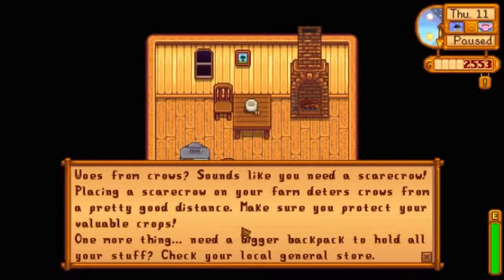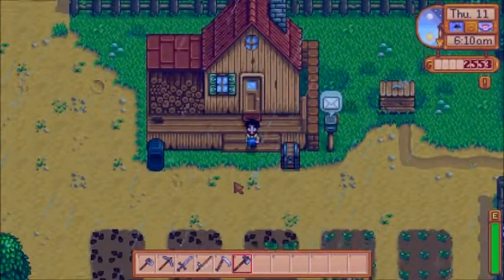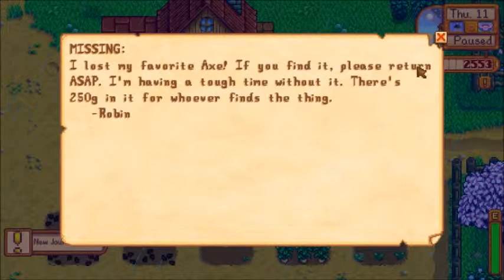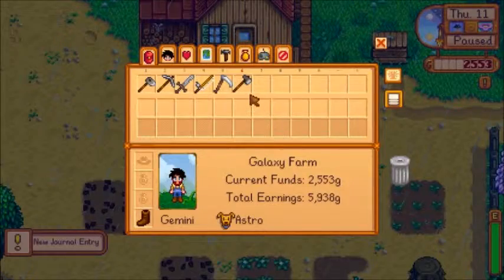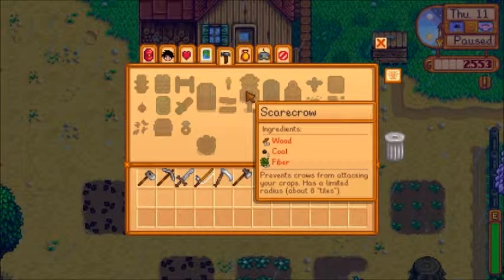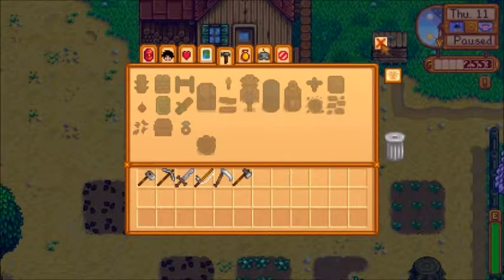Woes from crows - sounds like you need a scarecrow. Let's see if I can craft a scarecrow. And there's also a quest: Robin lost her favorite axe - if you find it please return ASAP, she's having a tough time without it. I remember this quest from early on - I actually know where that axe is. The scarecrow costs 50 wood, 1 coal, 20 fiber.